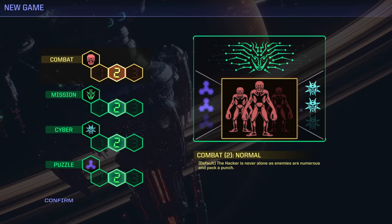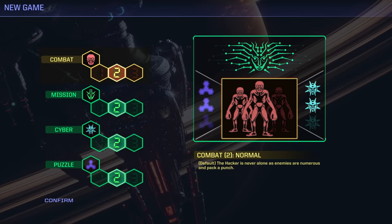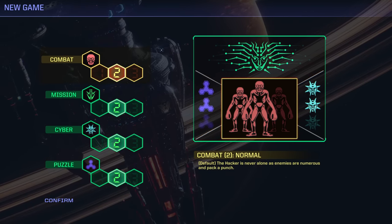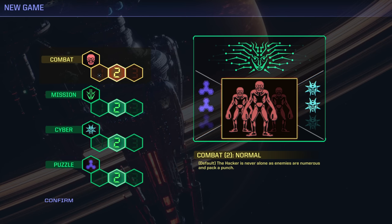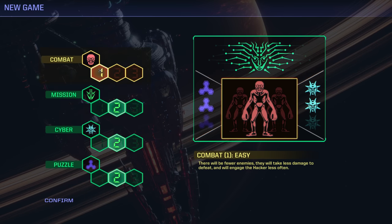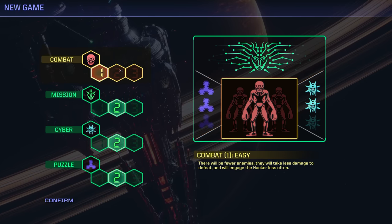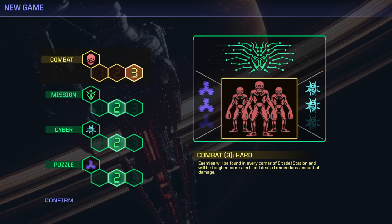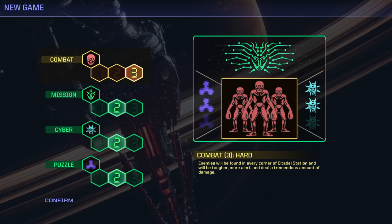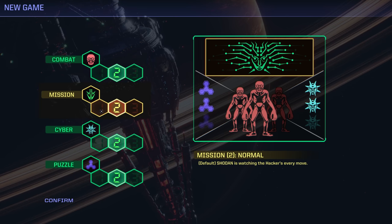Let's talk about difficulty. As a game technically from 1994, it's not going to hold your hand a ton — not a lot is tutorialized. However, we can adjust difficulty via a few different options: the actual combat difficulty, the complexity of the puzzles, the mission itself, and on top of that, the cyberspace missions.